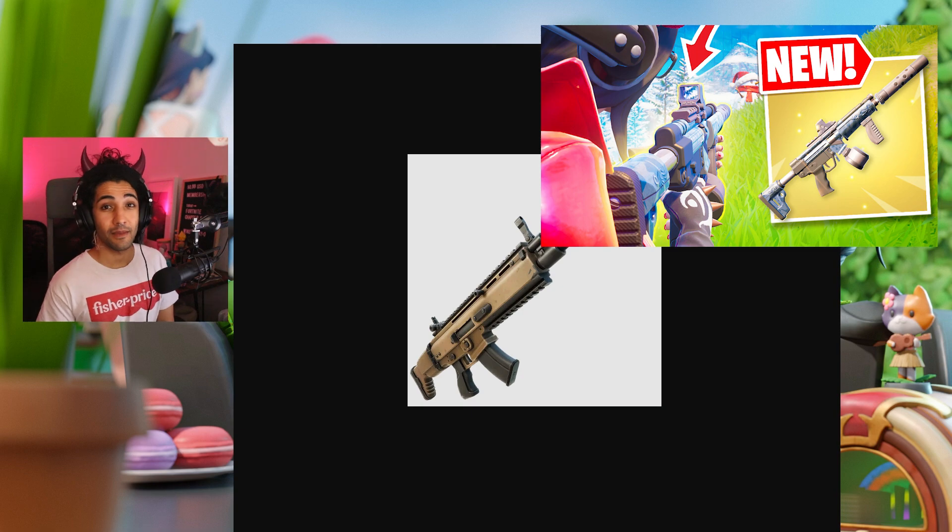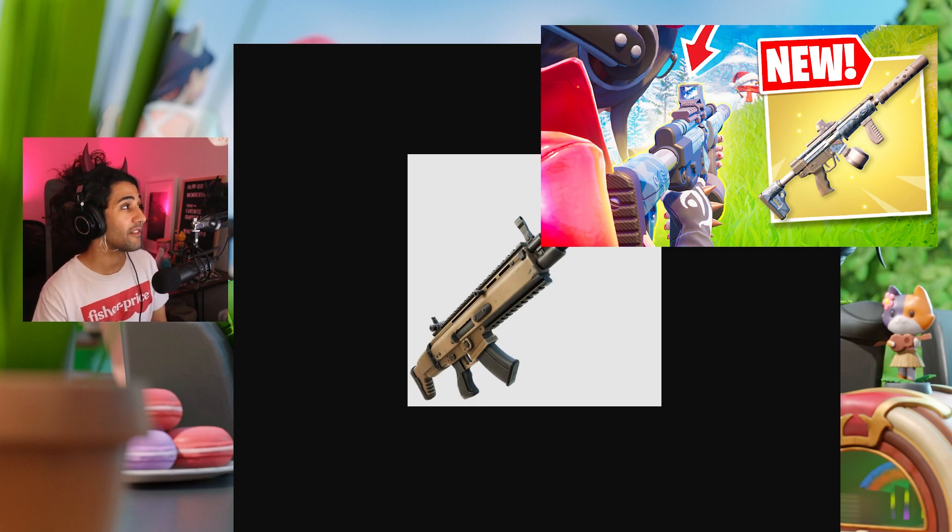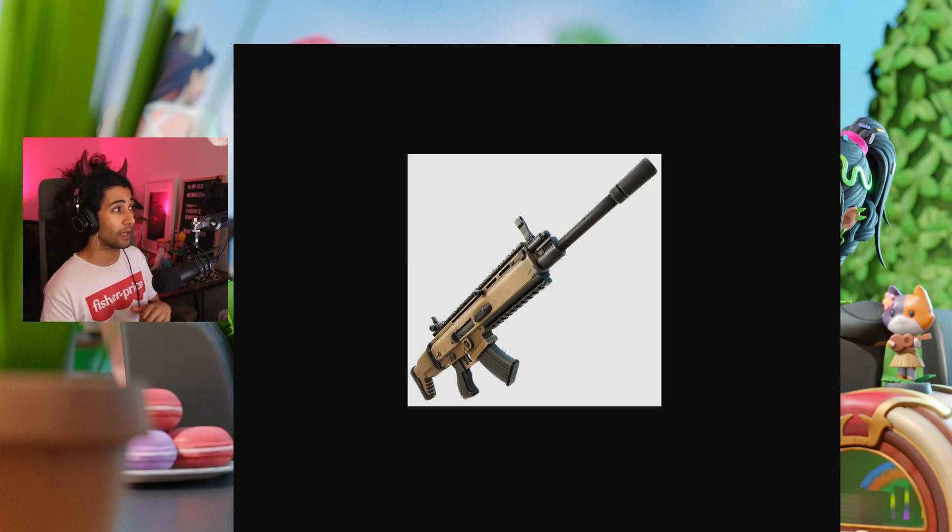The Striker has been decreased by one damage across all rarities: common from 24 to 23, uncommon from 25 to 24, rare from 26 to 25, epic from 27 to 26, legendary from 28 to 27, and mythic from 30 to 29.